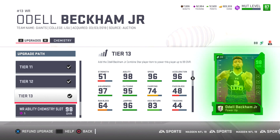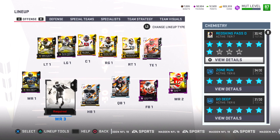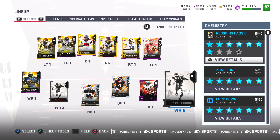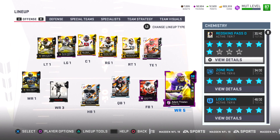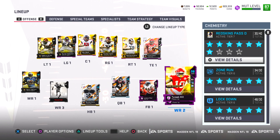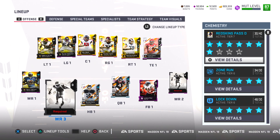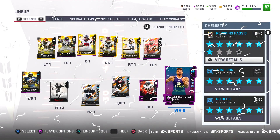Our second bundle topper — Odell Beckham! I quickly went ahead and fully powered him up. To open up a spot for Odell, I'm releasing Julio Jones and Tim Brown. Adam Thielen gets bumped from wide receiver number four to wide receiver number five. Tyreek Hill moves from wide receiver two down to wide receiver four. We now have openings at wide receiver two and three — that's where Odell Beckham will be playing.